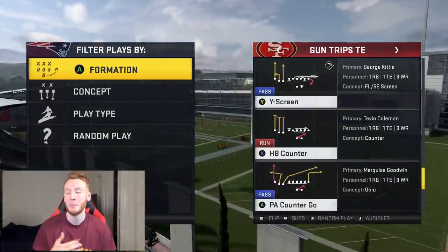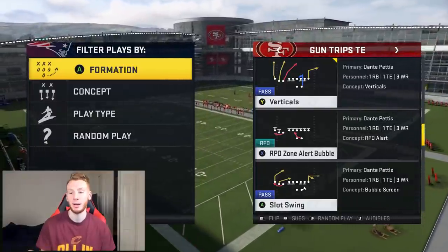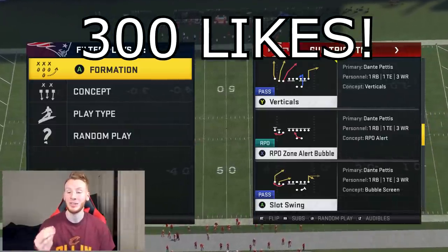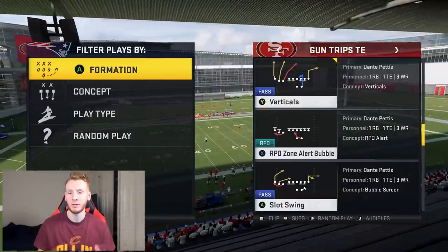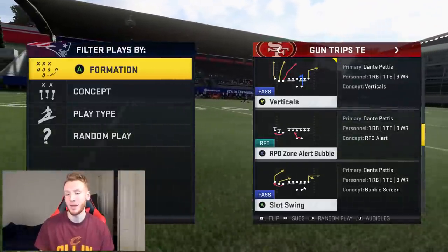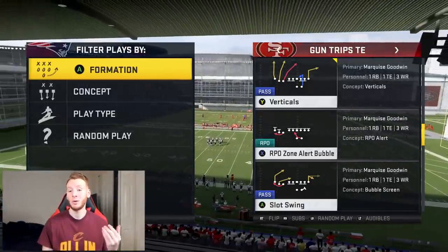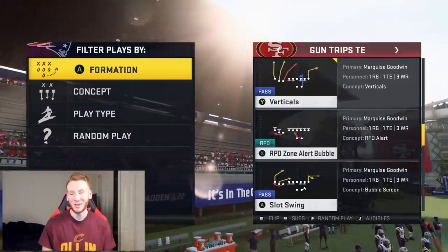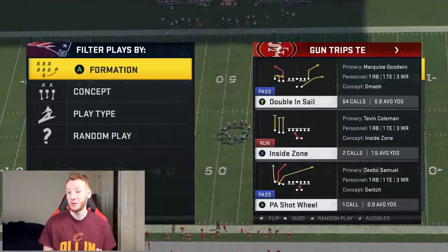I asked for 300 likes last time on the PA Counter Go video, you guys knocked it out in about an hour. Today I'm giving you guys PA Shot Wheel as well as the RPO Bubble Screen — very very good effective plays. If we get 300 likes on this video, we're gonna implement them all into a gameplay where I break down both my Split Close and my Trips TE and my thought process on offense — what I call chaos coaching. I'll be giving you guys timestamps since I know you guys love them, and we're starting off today with the PA Shot Wheel.